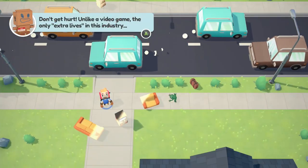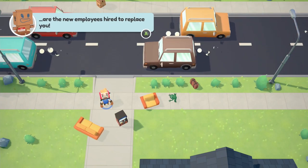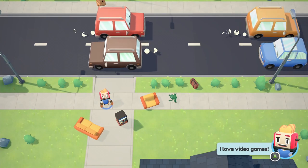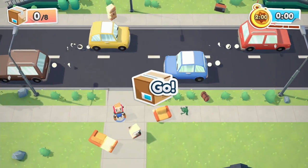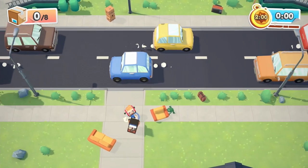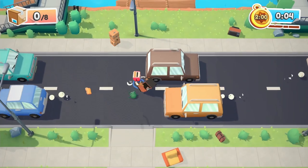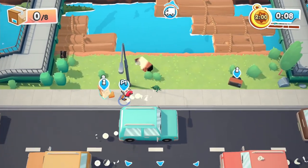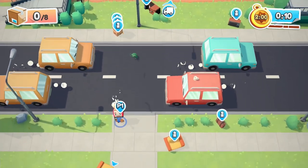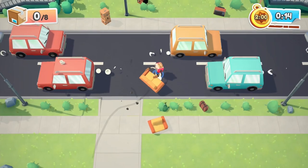Thankfully, the people behind Moving Out have managed to take away most of the frustration and replace it with gags and pleasant physics-based puzzles that make Moving Out a lovely game to play. The premise is simple. You're part of a removal company that must help the residents of the town of Packmore move house. It's a colourful and charming neighbourhood, and as a furniture arrangement and relocation technician — the abbreviation of which is FART, just so you're keeping up — it's your job to visit a wide range of houses, buildings, businesses,